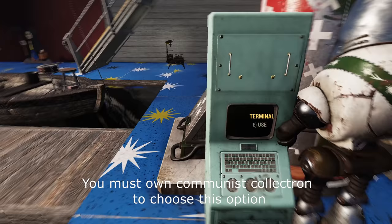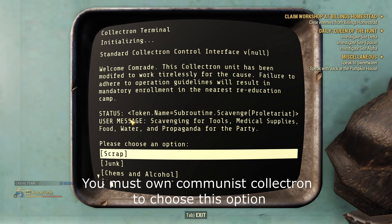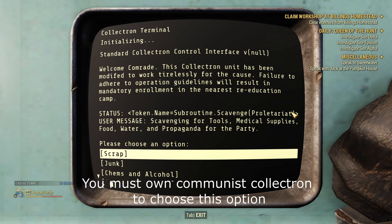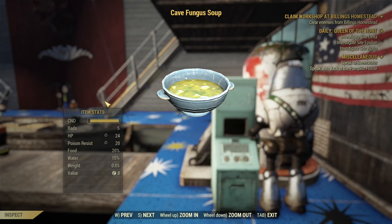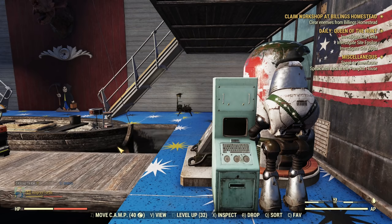There is a second food item that can be obtained from the Communist Collectron. You can change what the Collectron is collecting — at this moment I have mine set to Scavenged Proletariat. This option allows you to get additional unique food items; it's very rare, a small chance to get it. It's a Cave Fungus Soup, and surprise — it's again poison resistance. There is no craftable food that can give you poison resistance.